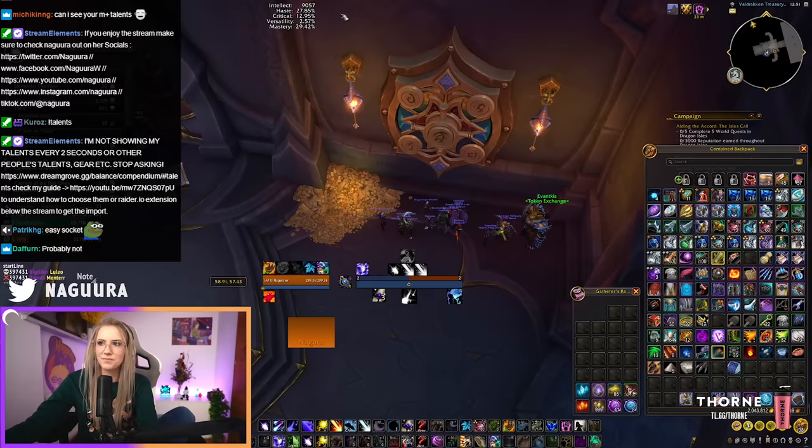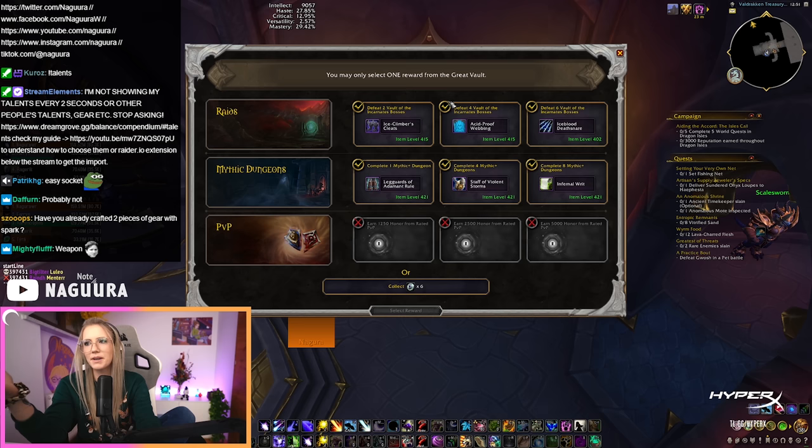Let me explain how you should sim your profession gear when doing your vault. If you open up your vault and want to figure out what the best upgrade is — for example, I have two trinkets, a weapon, and other stuff.